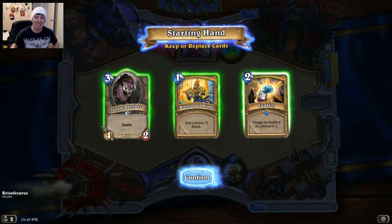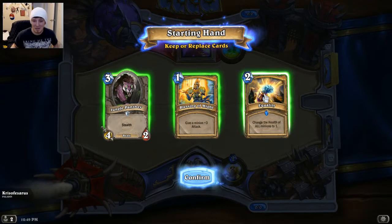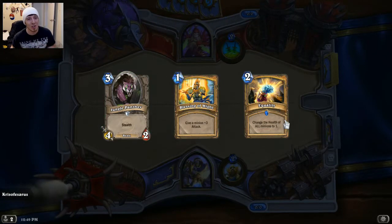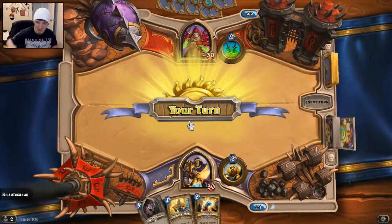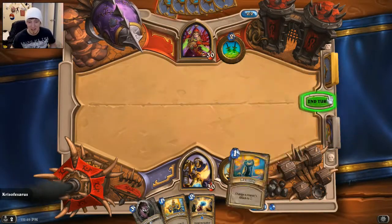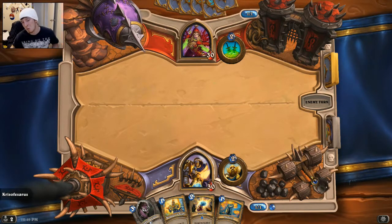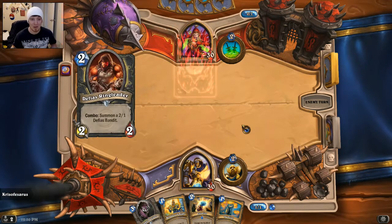Alright, so we're against a Rogue now. I'm kind of thinking we should maybe keep all these cards just in case they flood the field. Because if we have Equality, then there's a decent chance we can do the combo if we get a Consecration. But we do have a lot of spells in our hand right now, which might be bad. I think last game he just got out of control — Shamans tend to do that with the field, they're probably really good.